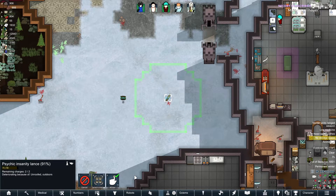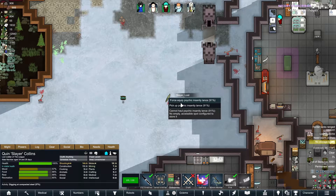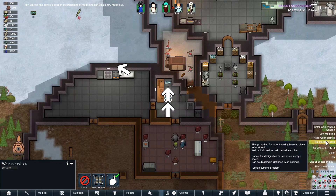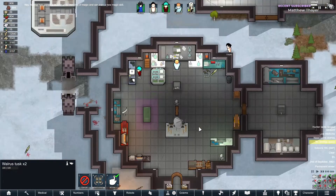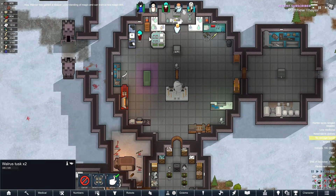You don't have any storage space for this insanity lance — let's pick this up, you can use that. So everyone's armor is kind of messed up right now.